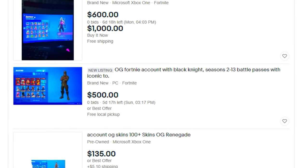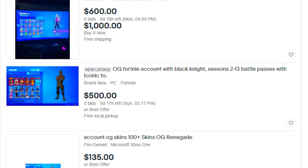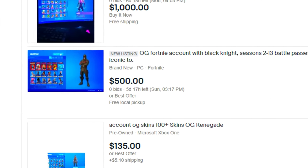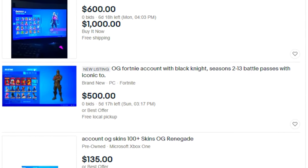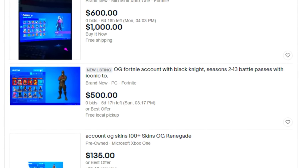There's a pretty cool account as well — it says OG Fortnite account with the Black Knight skin, Seasons 2 through 13 battle passes, and the Iconic skin. That's a decent deal, but I want to find an account with the Renegade Raider or Aerial Assault Trooper, so it's not quite what I'm looking for right now.